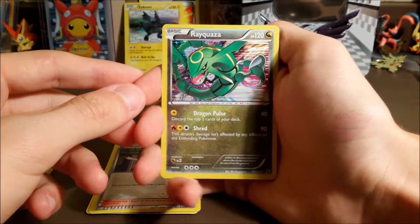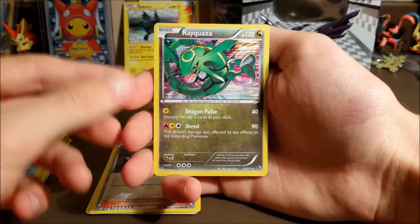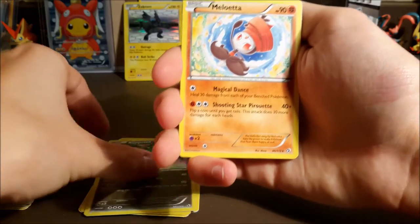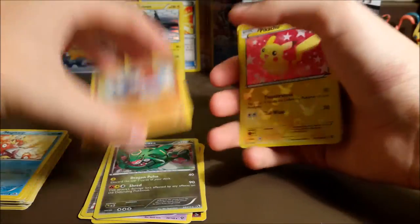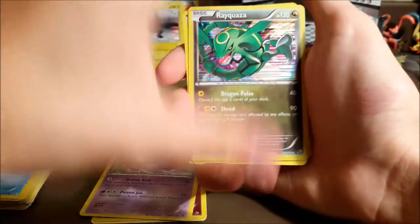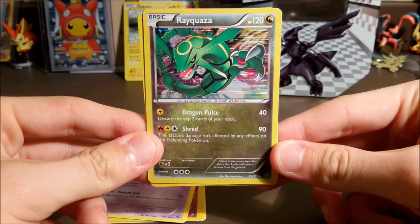Hello! Look at that card — that is amazing. Dragon Pulse and Shred, that looks sick! Then we have a regular rare Meloetta, a Pikachu, and a Torchic. So at least we got a sick looking holo in this Rayquaza here. It's really the only thing we pulled from this tin, but that's okay — we got good pulls in the last one.